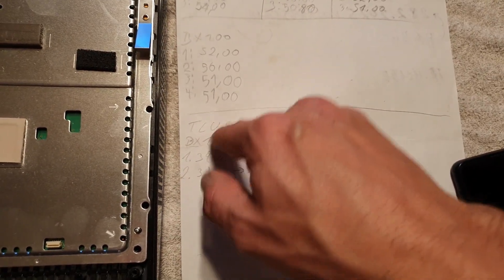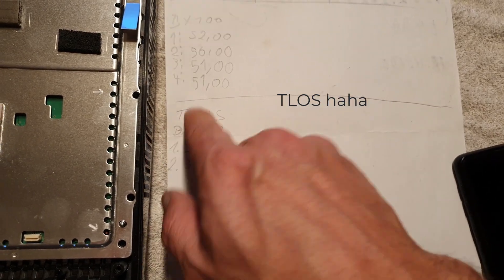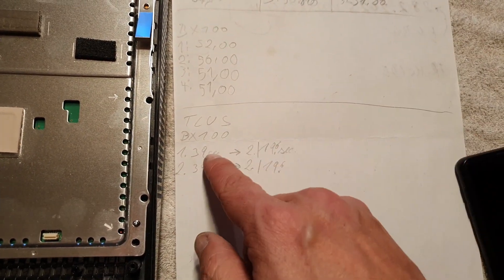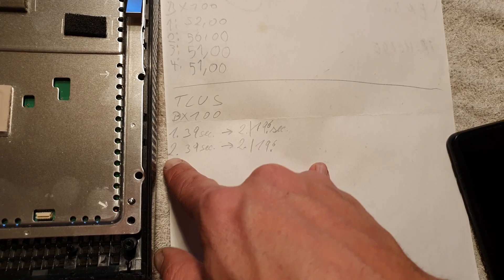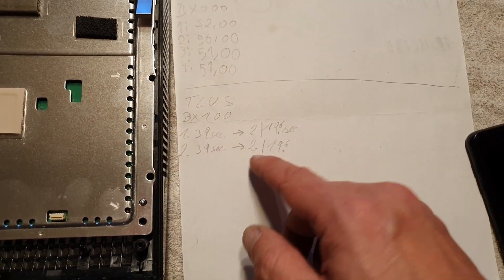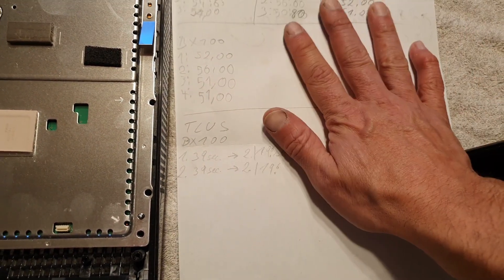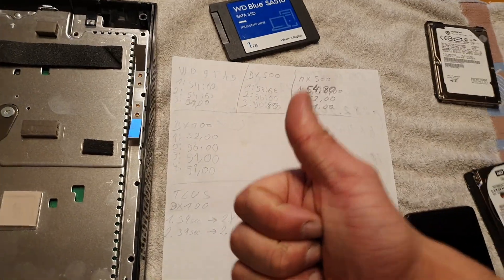I also tested The Last of Us. With the Crucial BX100, starting the game took about 39 seconds to reach the menu, then loading the save took about 19 seconds. On the second run, it was again 39 seconds to the menu and consistently 19.6 seconds to load the game. If you like to test this for yourself, go ahead — SSDs with DRAM cache are really among the best for the PlayStation 3.